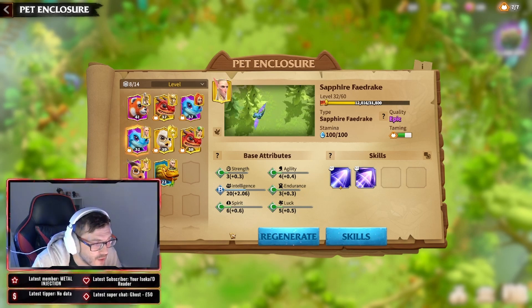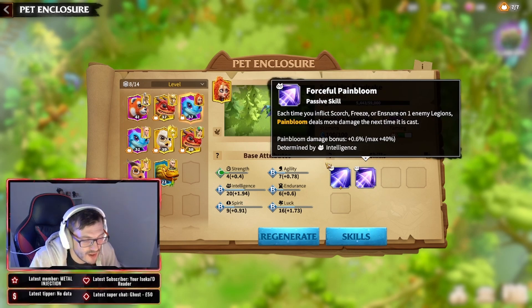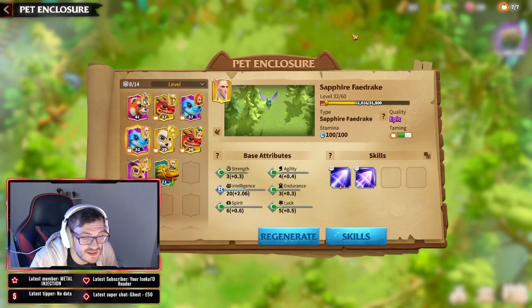We've still got our one star pain bloom and one star forceful pain bloom with the exact same stats as before. All we're trying to do today is capture some more pets. With that new update coming, like I said, you don't want to be spending any of them.